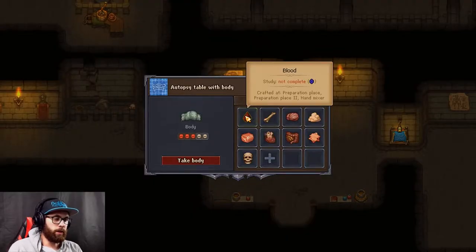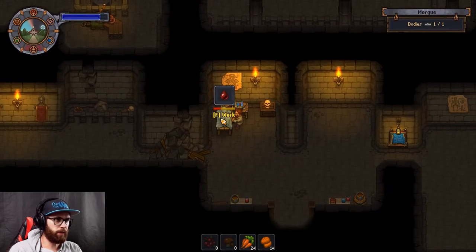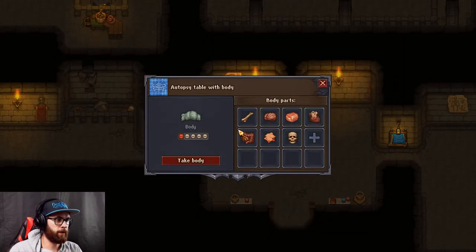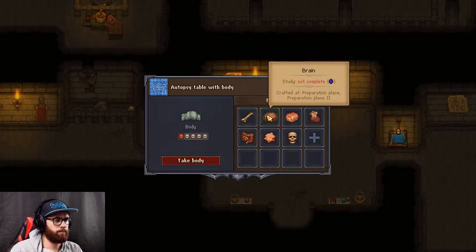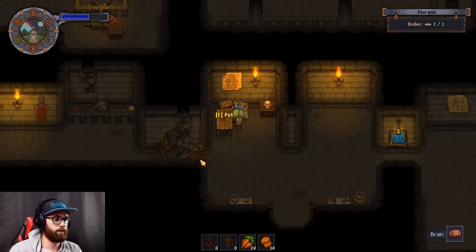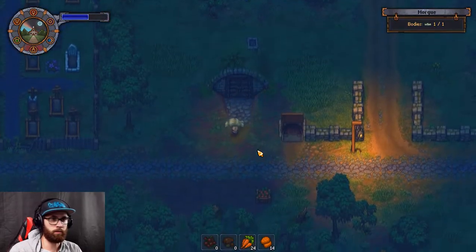Usually it's blood and fat that I've seen to have a good effect on the body, so let's go with that. Now it seems like brain, heart and intestines are all pretty much a gamble, so I'm gonna go with brain this time around, see if it's gonna work. Yes, it's perfect - not many skulls but it's not negative.